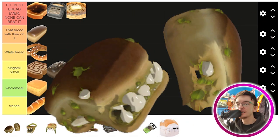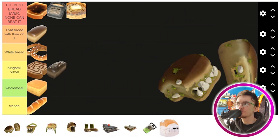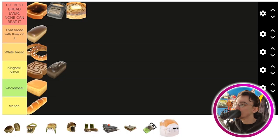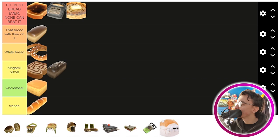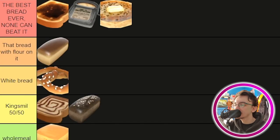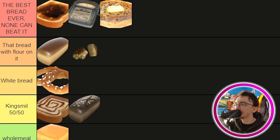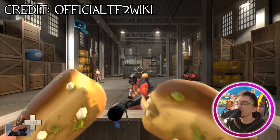Next we have the Bread Biters, which is a Gloves of Running Urgently reskin. I think it's pretty cool — I wish I could own a pair myself. The bread bite is going in the 'bread with flour on it' tier because it's cool — it has its own chomp animation when you're using it. I think that's very sick.